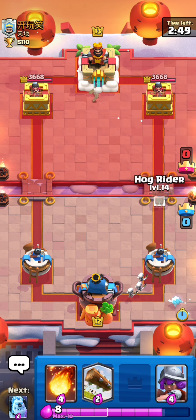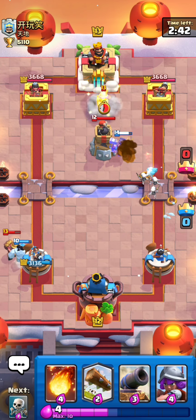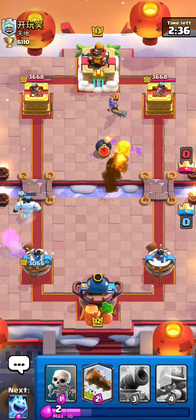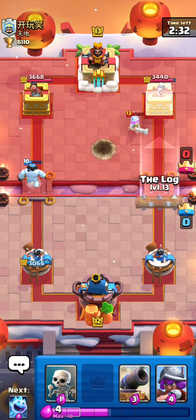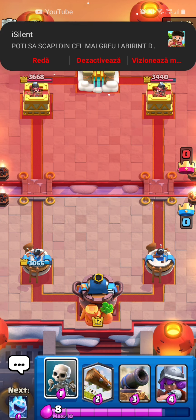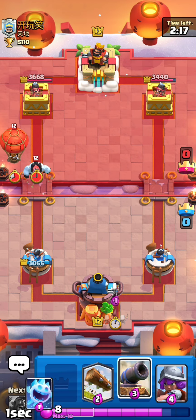Let's play some skeletons in the back. Is my ice golem gonna do something to that miner? Yes — the miner connected to my ice golem. So I'm gonna fireball that musketeer to get the value. I think my tower is gonna destroy the musketeer — yes, that was very very good.